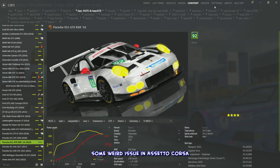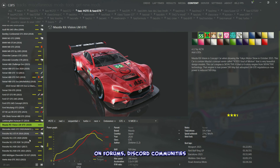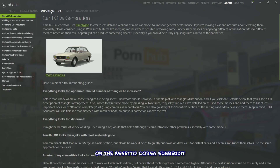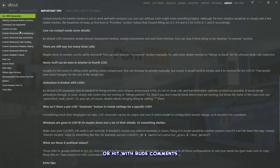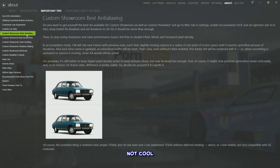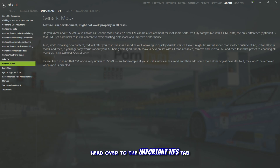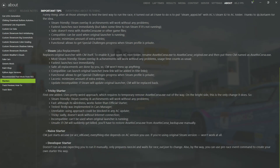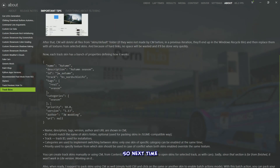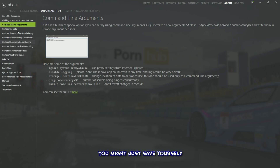If you're trying to fix a weird issue in Assetto Corsa — maybe your car is missing shadows, the showroom looks pixelated on purpose, or the game won't start — you might go to forums or Discord only to be met with radio silence or rude comments. But there's a helpful feature hiding in plain sight. Head over to the Important Tips tab in the About menu. This stash of troubleshooting tips might have exactly what you're looking for — no snarky comments required.